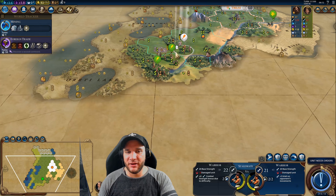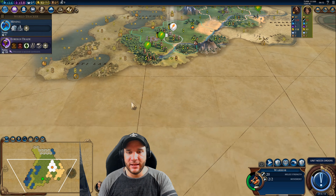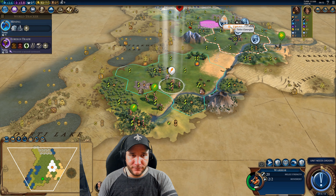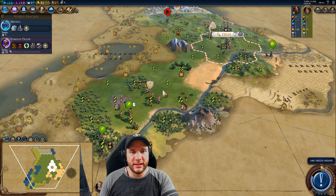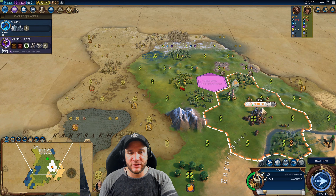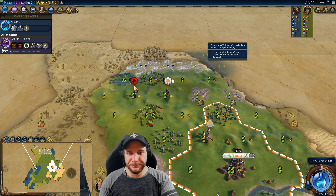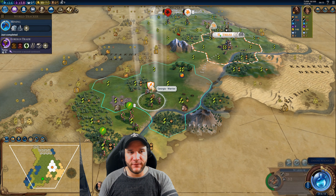Brazil has sent both their warriors up here — they were originally dealing with that barbarian camp, but now it's gone so we need to pay attention. Their capital is probably very close, somewhere in this area. This is exactly why you're watching the video: we'll leave our warrior in place, heal up, and see what they do. I'm moving our scout away so it doesn't get chased.